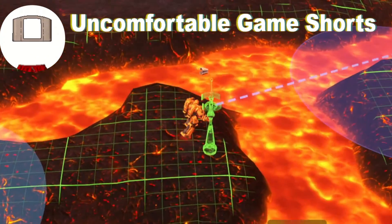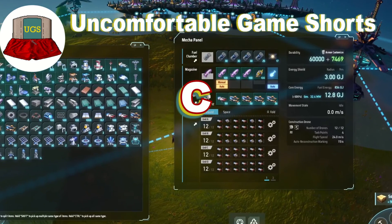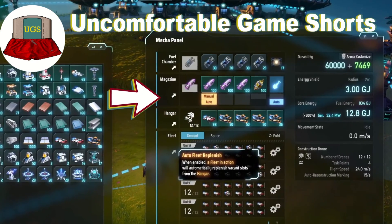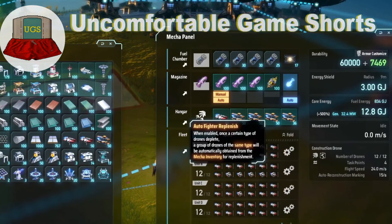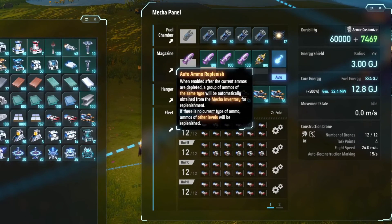This Uncomfortable Game Short shows you how to over-prepare and learn to fly in Dyson Sphere Program. Press C to open your mecha panel with fuel, weapons, and more. Fill all slots and have more in your inventory just to be safe. These angled arrows will use your inventory to automatically fill in a slot when they're all empty.